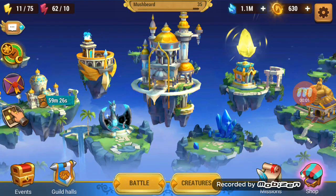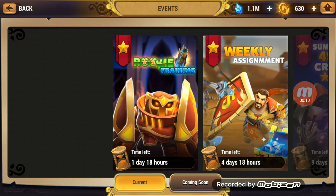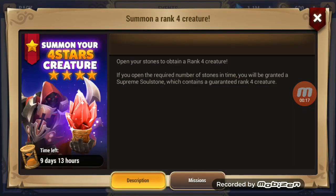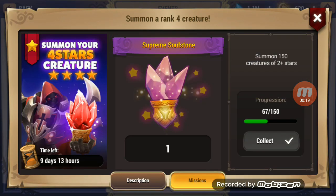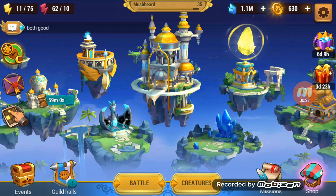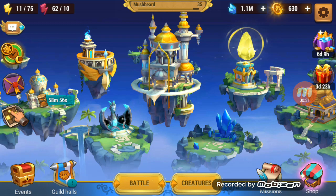Hey everybody, Mushbeard here, back with some more Might and Magic Elemental Guardians. Today we've got over 40 free-to-play summons for you. The event is still going on. I do not think I'm going to make it. Let me check how close I am before we do these summons. I've almost done the weekly assignment — I've still got some energy in the Dragon Mist Isles I've got to do. But the summon for your 4-star creatures — about 9 and a half days left — I'm not even halfway. I'm trying to farm, but I don't know if I'll be able to make it based on time constraints and commitments. But I will give it my best so hopefully we can get that guaranteed 4-star summon on video for you.